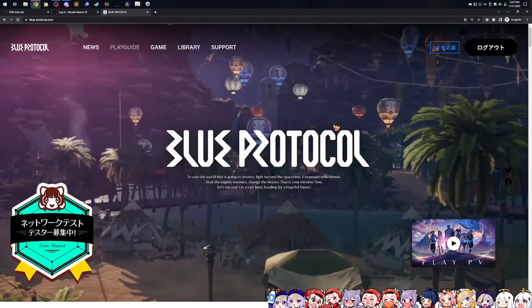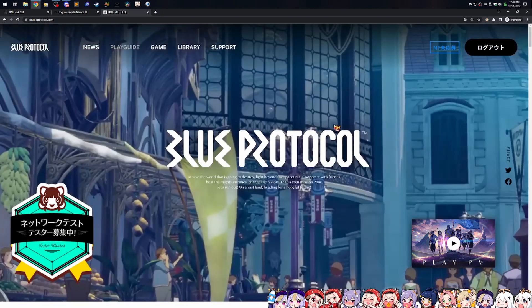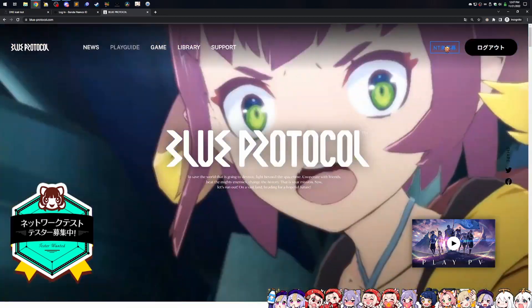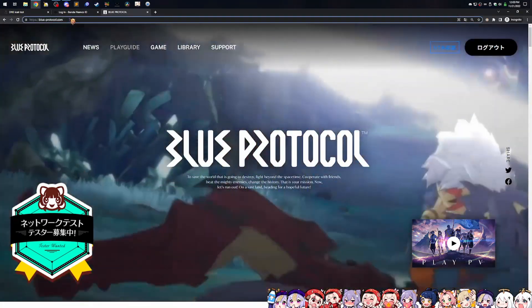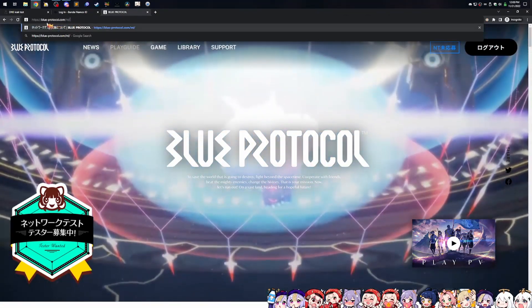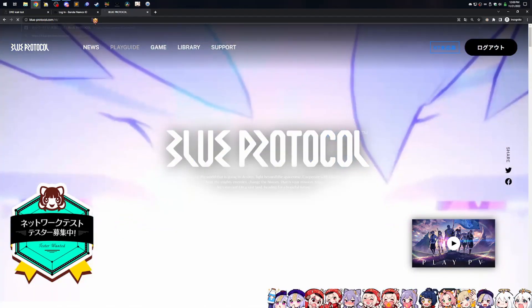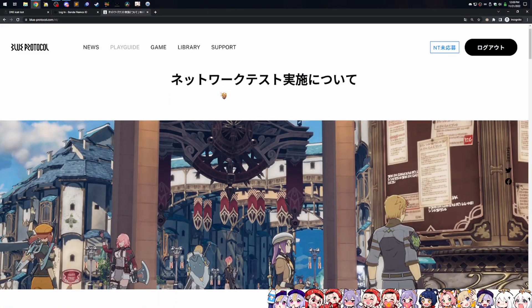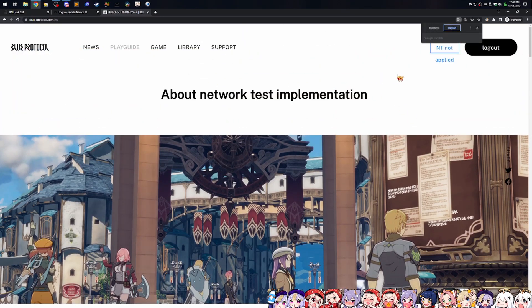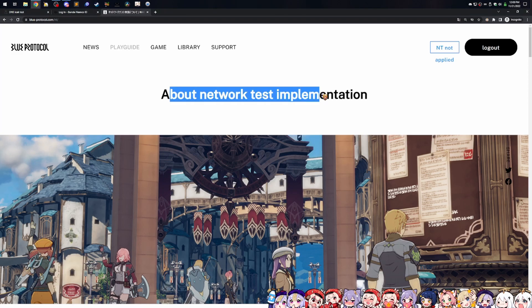Now this is not where you want to be to actually sign up for the Blue Protocol network test. You can't just create an account — you actually have to opt into the network test itself. So the best thing to do is come into the address bar and type slash NT for network test after the Blue Protocol main website, which is blue-dash-protocol.com. Go to that website and it should bring you here — this is the actual site for the network test. Just a quick reminder: after a quick translate, it'll tell you in the upper right corner that you are NT not applied, so that's how you know you haven't been opted into the network test.